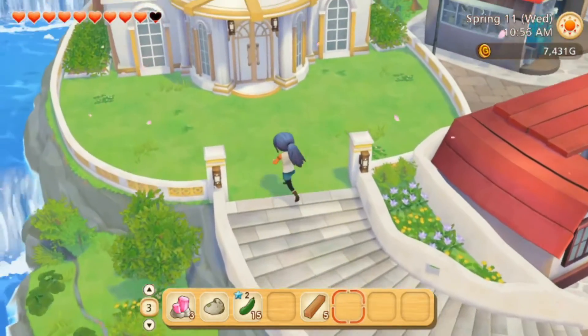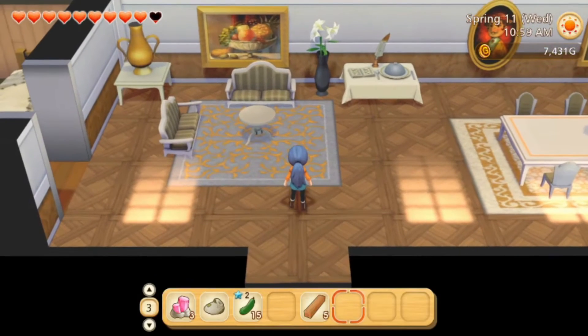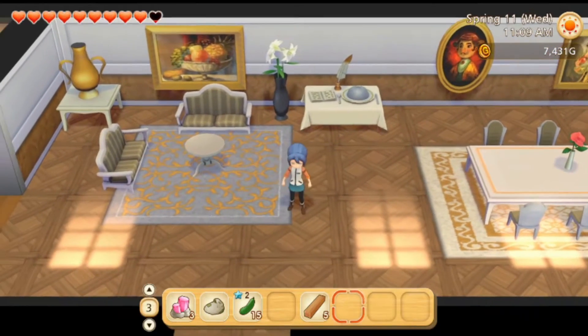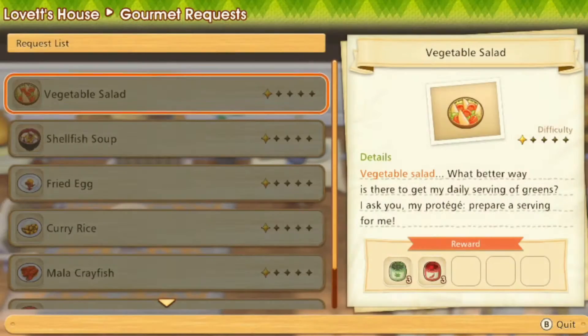I realized we have not done anything for him yet. Lovett leaves requests in his mansion for those who wish to test their cooking skills. If you're up to the challenge, submit one of his requested dishes to find out if your cooking is enough to satisfy the bon vivant — or whatever. I found this in my personal file; I really didn't know it was here. We're gonna see if we can make any of these things — oh, I just saw that we can make the vegetable salad.